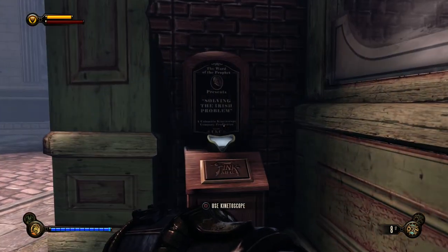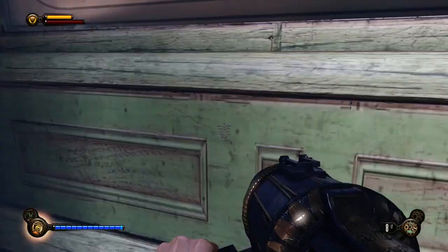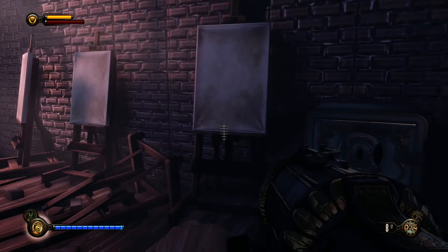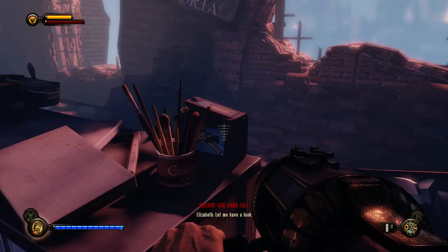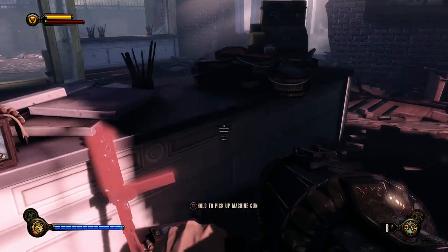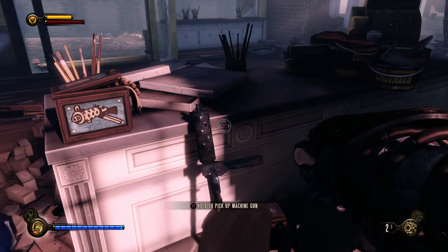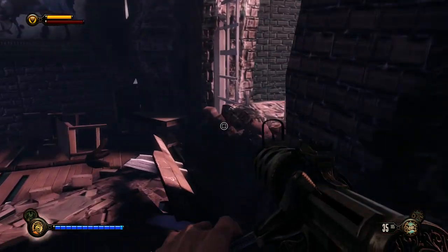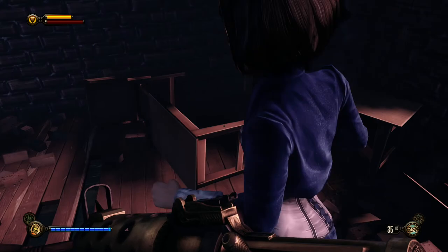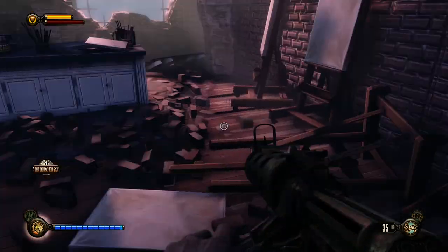That vision of New York on fire, getting attacked by Columbia that we had at the beginning of the game, kind of sounds like the prophecy of the Lamb: 'She shall drown the mountains of man in fire.' I'm just going to go in and out so it doesn't boost my sightseeing trophy number. I think I'm going to swap out the bazooka for the machine gun. Let's take the money.